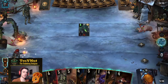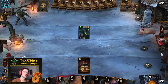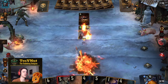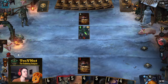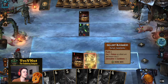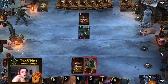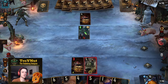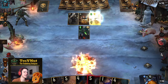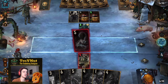We start with the Tax Collector — always a good start, getting those extra coins — and then put down the second Tax Collector. Our opponent plays their own Tax Collector and tries to kill mine. I use Galak Blindheim to boost it a little, getting a few more coins. We don't have the coin limit yet, so we're not boosting much there.